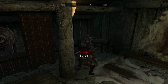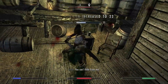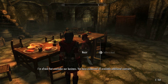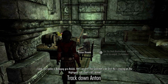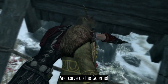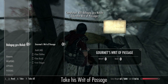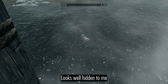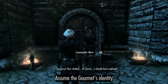Keep up with the side contracts, then find Festus for the next assignment. Track down Anton, tie off the loose ends, and carve up the Gourmet. Take his Writ of Passage and dispose of the evidence.